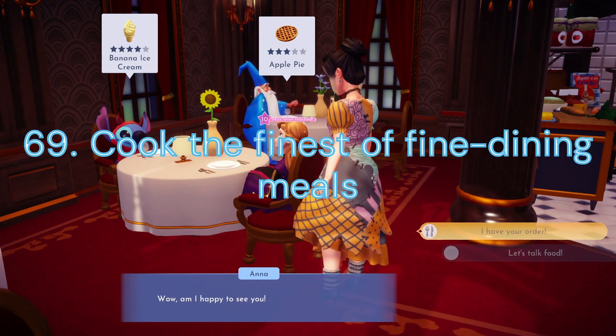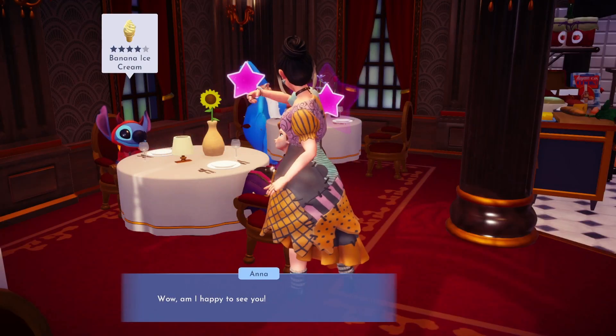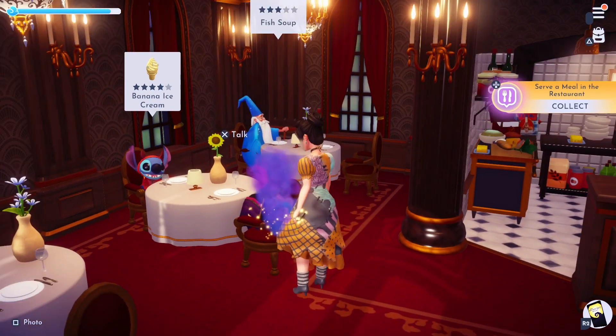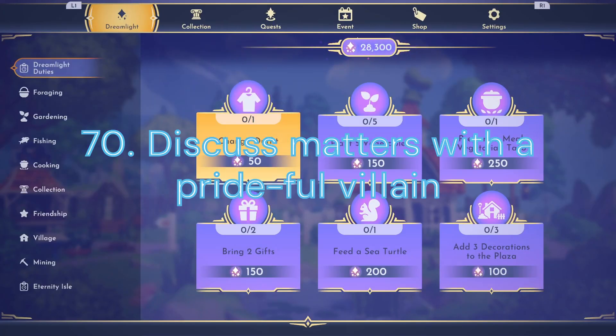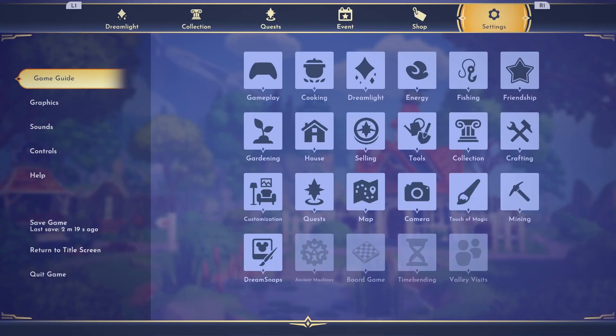Duty 69: Cook the Finest of Fine Dining Meals. We will now need to cook 10 5-Star Meals. My favorite is always Arendelle Pickled Herring. Duty 70: Discuss Matters with a Prideful Villain. We will need to have 2 daily discussions with Scar — this will take 2 days to complete.